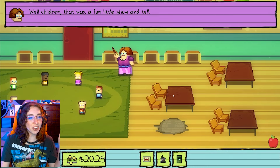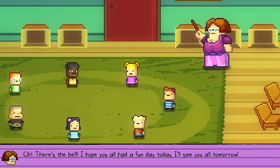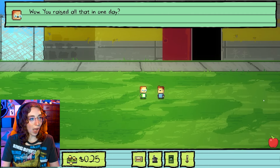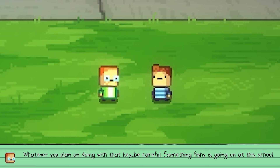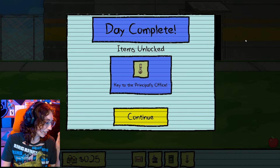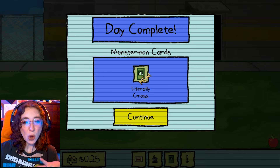'Well, children, that was a fun little show and tell. Oh, there's the bell. I hope you all had a fun day today. I'll see you all tomorrow.' Bye, Miss Applegate. I got money and I skipped through half my day. Whatever the principal gave me, it was great. 'Okay, again, it's the end of the day. You got the money?' Yep, sure thing. 'Wow, you raised all that in one day? I'm impressed. Whatever you plan on doing with that key, be careful — something fishy is going on at this school.' I'll be careful, my guy. I'm going to go let all these pills wear off now. We got the key to the principal's office! And we got a Grass Monster Mon card, which will help us complete our sacrifice circle. So that's always a plus.